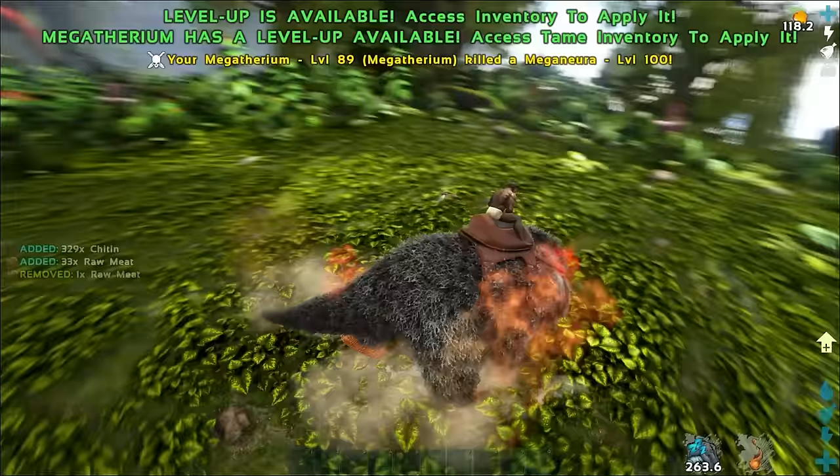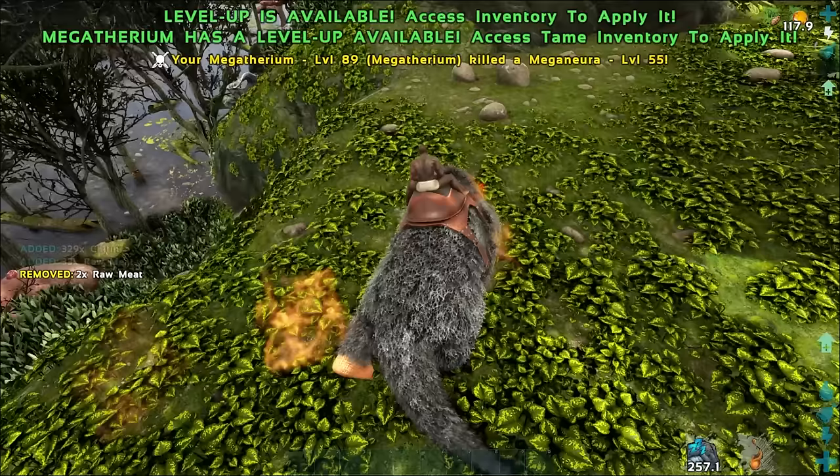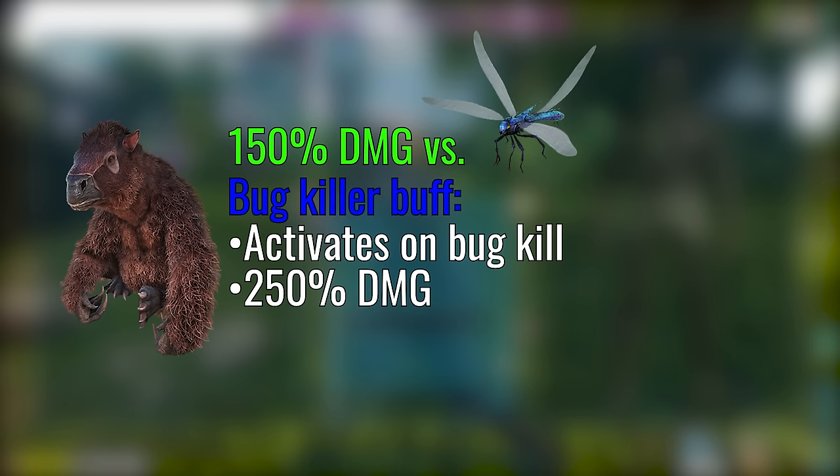So the first resource I want to talk about today is chitin. You need chitin for a variety of things, so it's important to know how to get the most out of the bugs and arthropods you kill. Megatherium are the way to go for chitin. Megatherium get a 150% damage multiplier when attacking bugs, just for being a Megatherium. They also get a Bug Killer buff, which activates every time you kill a bug and multiplies your damage by 250%, for a grand total damage multiplier of 375% against bugs, and they're also the most efficient chitin gatherers.